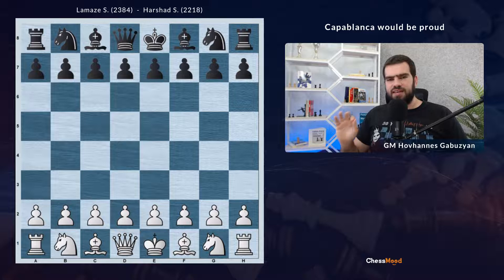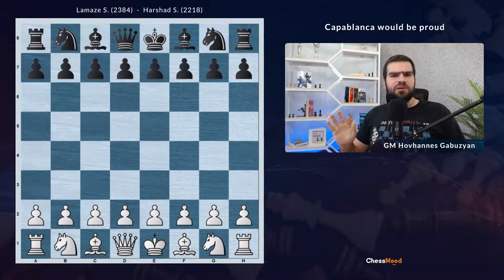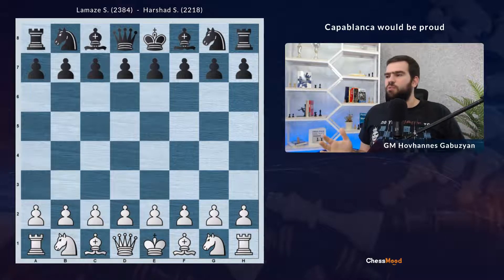Usually when there is a young player they are going for attack, tactics, something crazy. In this game you are not going to see any single tactic; however, the positional masterpiece of White was just amazing. I'm pretty sure if Capablanca was watching this game he would be proud. Let's get started.